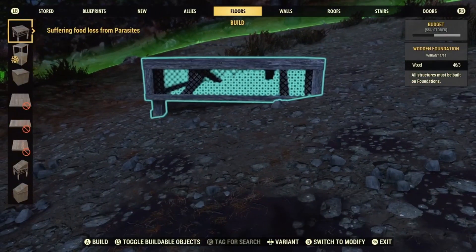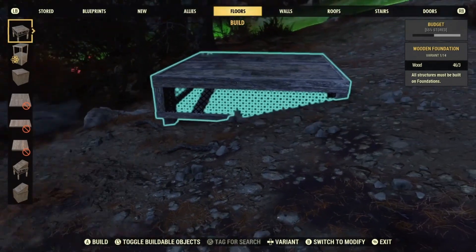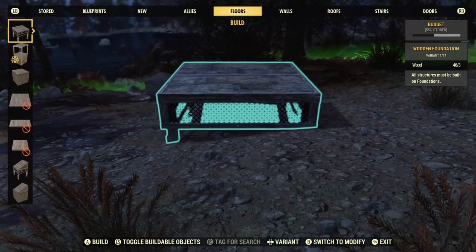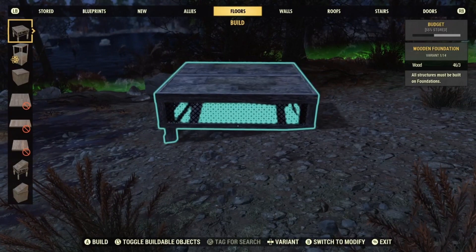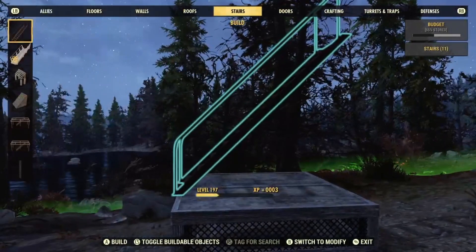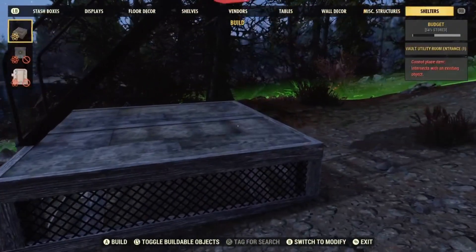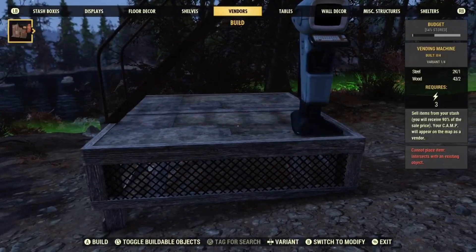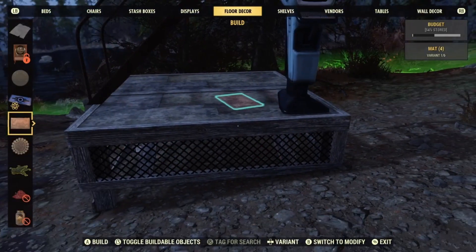Now let's say you picked your spot you want to glitch out of the map on. What you're going to have is one foundation and you're going to place it somewhere closer to the ground like I show right here. Once you have that placed, you're going to switch to stairs and you're going to place them just like so. Then you're going to go to a terminal just like the one I have right here and then a mat, just the exact same one.